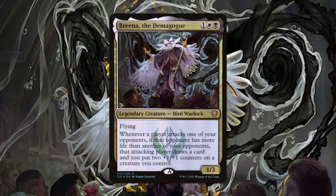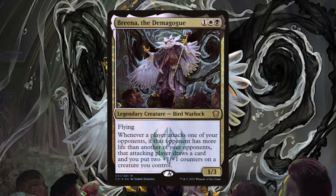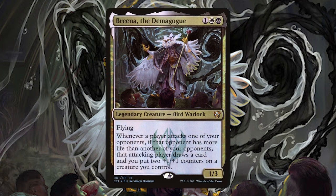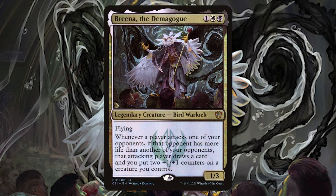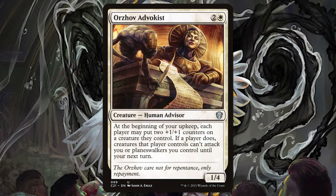Breena the Demagogue. We want players to hit each other, and when they do, they draw cards and we get counters. More specifically, they have to hit an opponent that is not us and doesn't have the lowest life total. The cool thing is that we can be this player, so we can draw and still get counters. This is definitely a group-hit-each-other deck. Orzhov Advocates promotes giving our opponents and us counters if they don't attack us, so their creatures get bigger and ours as well.